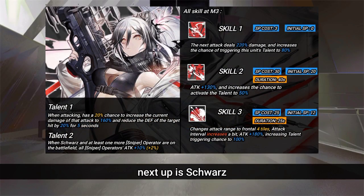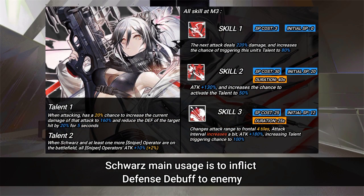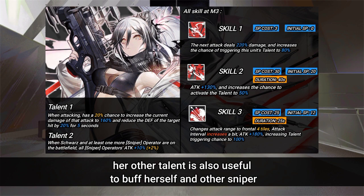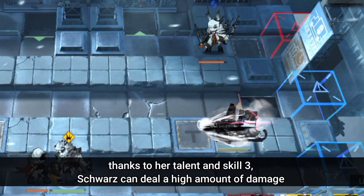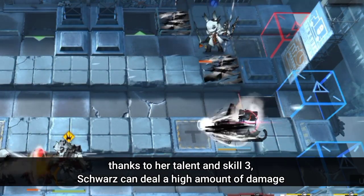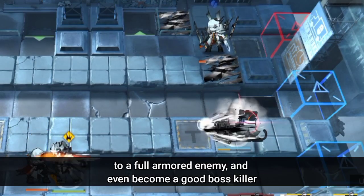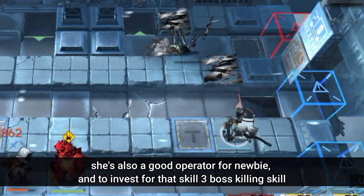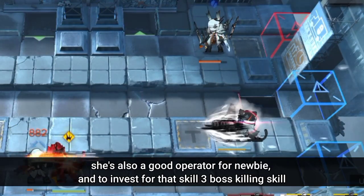Next up is Schwartz. Schwartz's main usage is to inflict defense debuff on enemies and kill them with a high amount of damage using her Skill 3. Her talent is also useful to buff herself and other snipers. Thanks to her talent and Skill 3, Schwartz can deal a high amount of damage to fully armored enemies and even become a good boss killer. She's also a good operator for newbies, and worth investing in for that Skill 3 boss-killing capability.